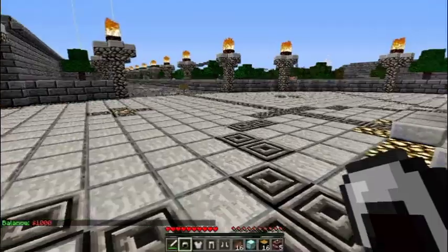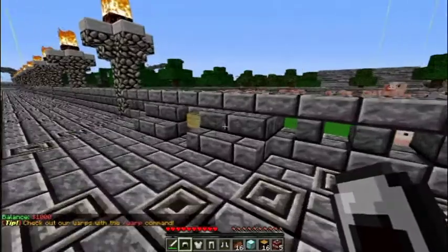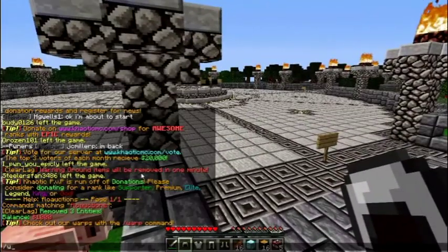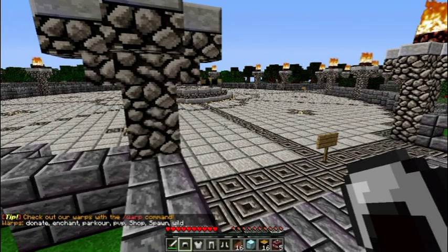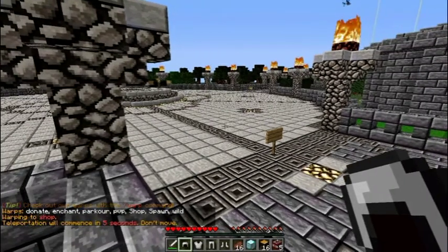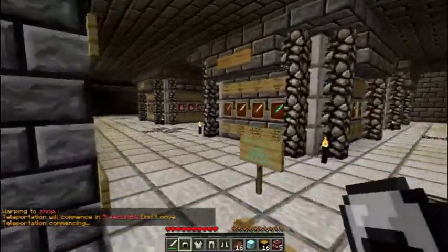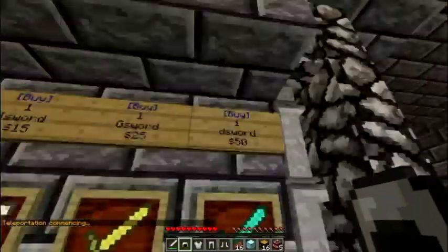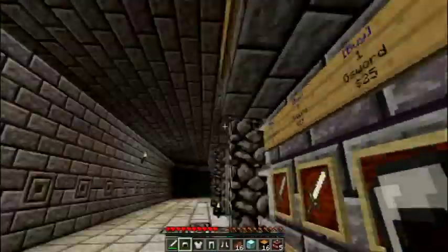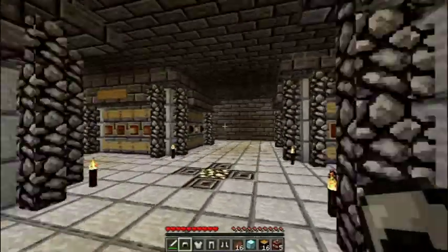You start off with £1,000. I can't say exactly how much that's worth on the server because I'm not sure about the shop — but yes, there is a shop. As you can see there's also a teleportation timer. A diamond sword is only $50, so as you can see £1,000 is going to get you pretty much a lot of stuff.